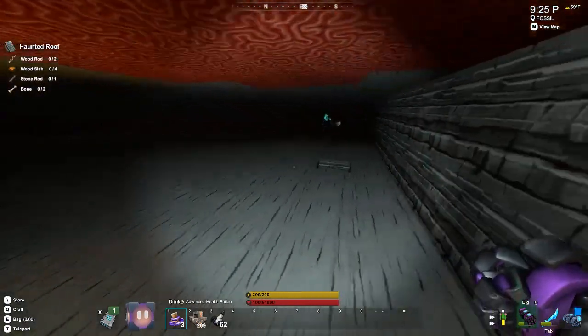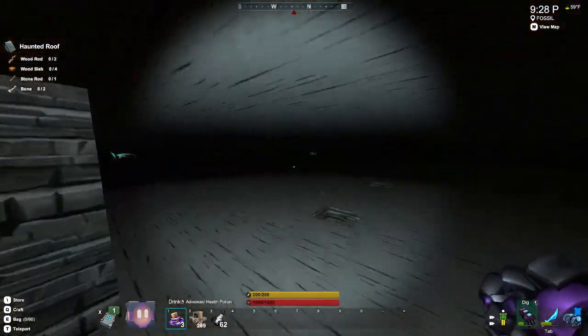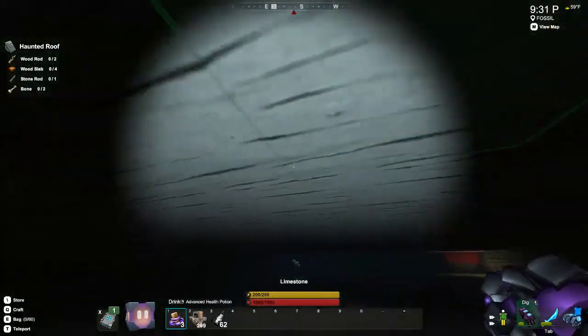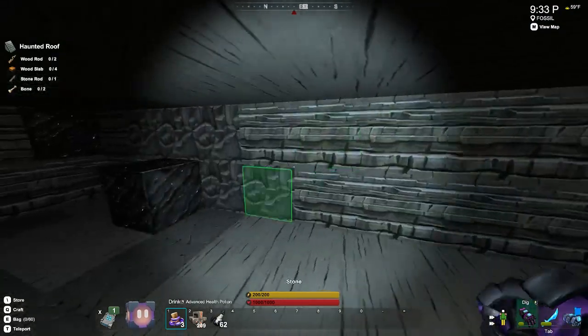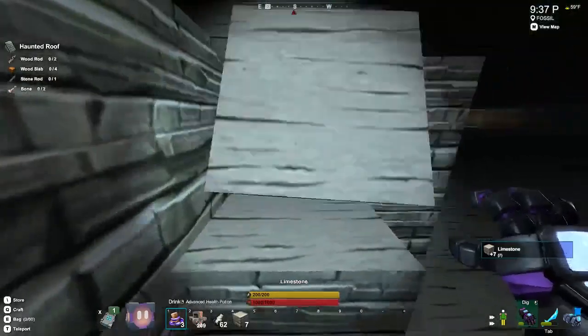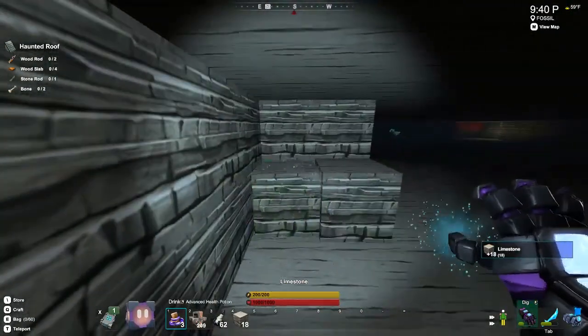Then you find areas like this. Do you see this floor? This entire floor is limestone — as far as the eye can see almost, it is limestone. You see up above is limestone too. I've barely touched this, so anytime I want limestone I can come back and just farm this out. It is pretty much pure limestone.